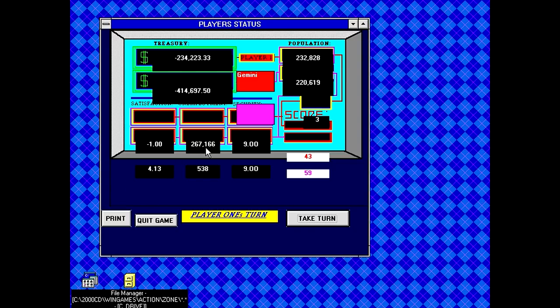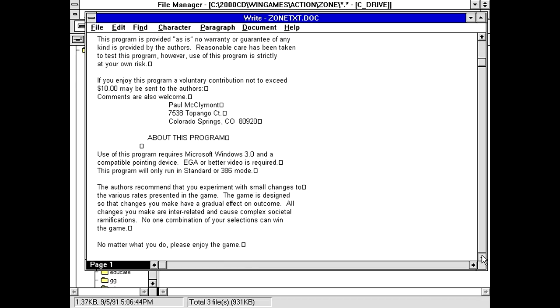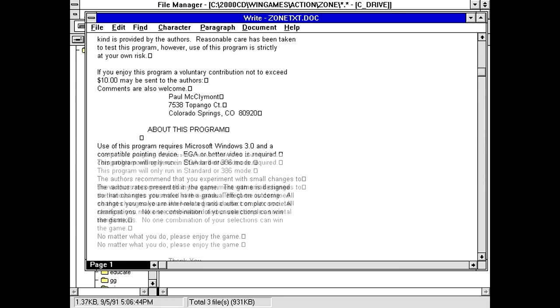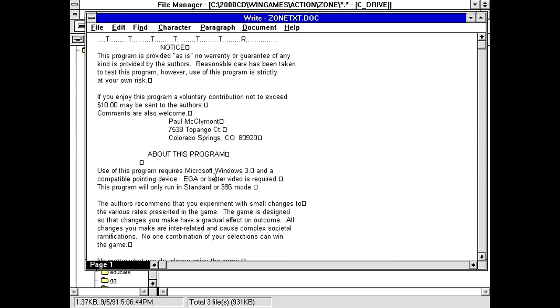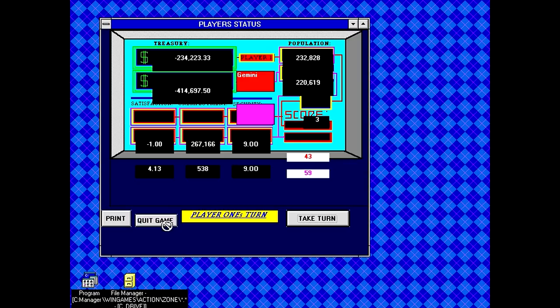Apparently between turns our populations have been decimated and Player Two is somehow doing better. And if I just click on Take Turns again, suddenly we're both in negatives — the population thing is weird. This number is stupid high for me for some reason. I can't really read what's supposed to be under here, and the documentation this came with doesn't actually tell you how to play the game. So what are you supposed to do?